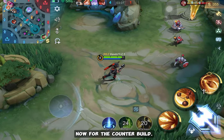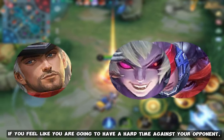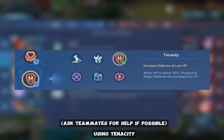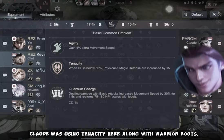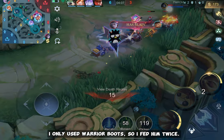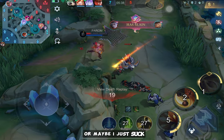Now for the counter build. If you feel like you're going to have a hard time against your opponent, make sure to check their emblems — specifically whether they're using Tenacity — before going one-on-one with them. Claude was using Tenacity along with Warrior Boots here, while I only used Warrior Boots, so I fed him twice.